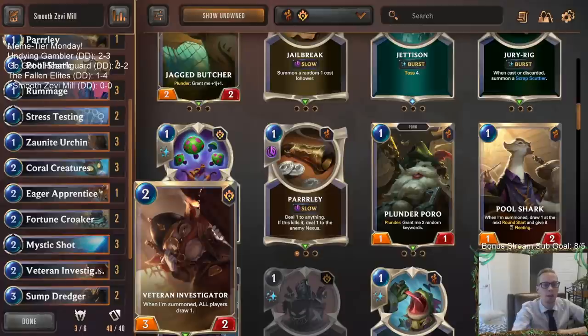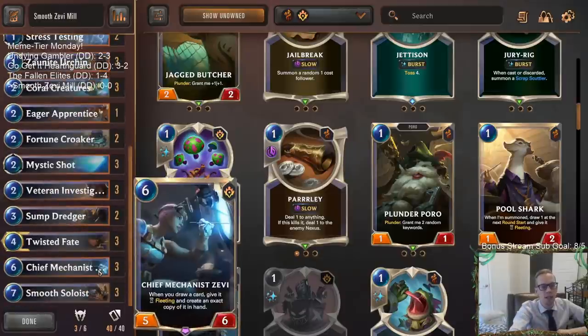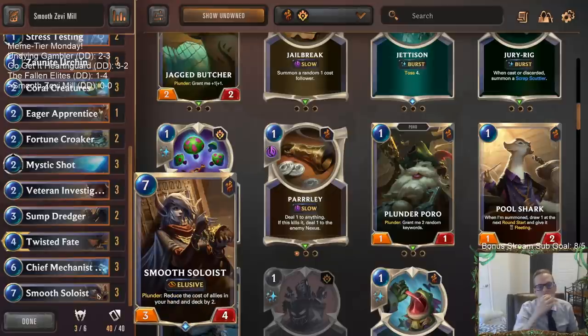We want to counterfeit copies of Veteran Investigator to draw lots of them. An easy way to get two Counterfeit Copies is Chief Mechanism — whenever we draw a card, it gives it Fleeting and makes an exact copy. So if we have Zevi in play and draw one Counterfeit Copies, now we have two, and we can have one copy the other, giving us a bunch more in our deck.